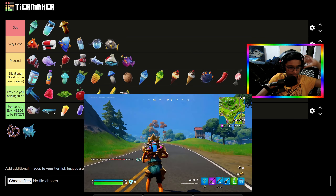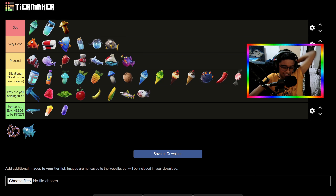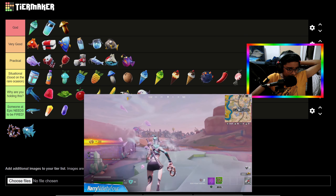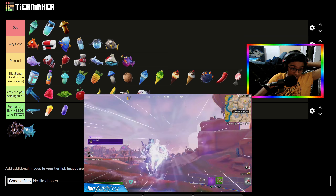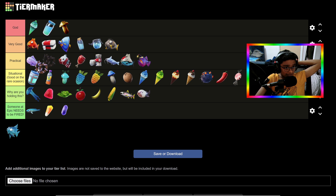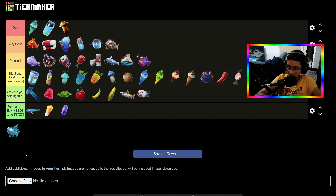I'll put the Blobfish at the top of 'Why Are You Holding This' — it's not as bad as 'Someone at Epic Needs to Be Fired,' it's not quite that bad. The Zero Point Pretzel — this is good. We are going to cook this. It's basically the same thing as the last item.